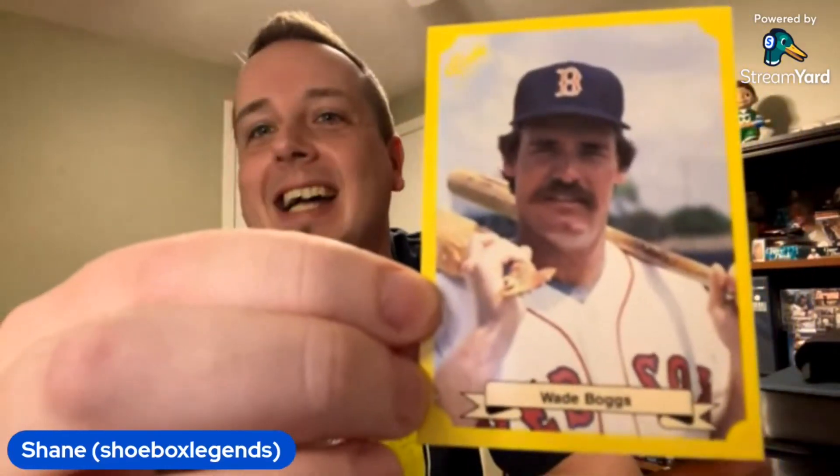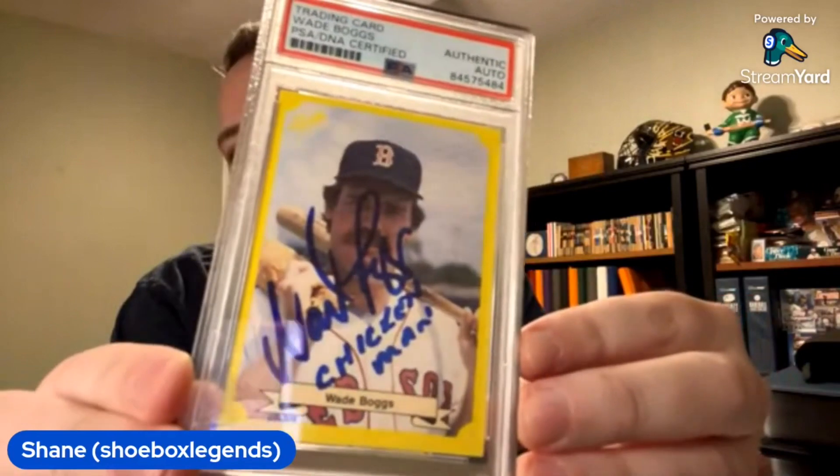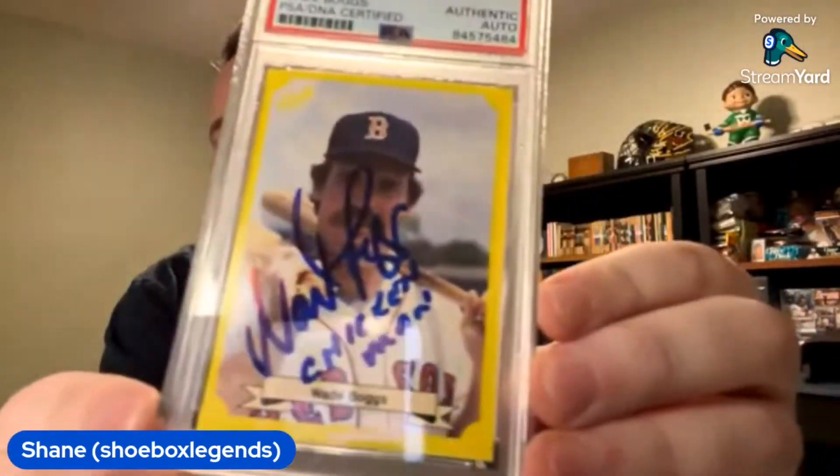Shane explains the rubber chicken card is just for reference — the real pickup is an example where Boggs actually autographed it and inscribed 'Chicken Man.' Meanwhile Dylan admits he goes all over the place collecting too. He loves buying whatever cool card catches his eye, cycling through by selling others. He's trying to impose rules on himself but naturally wants every cool card he sees.